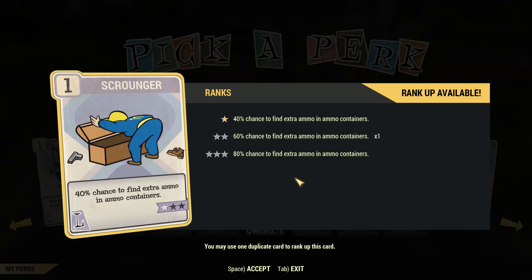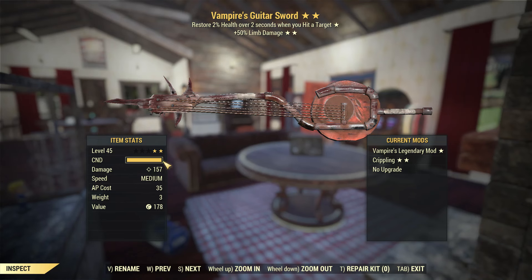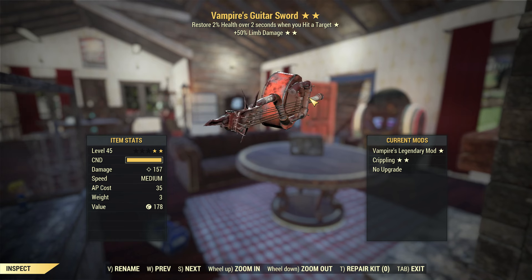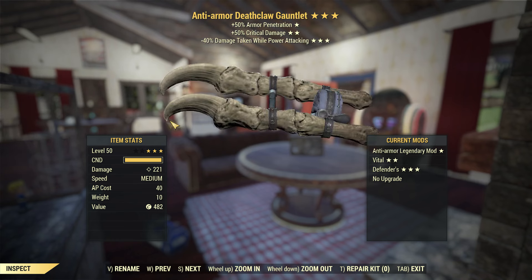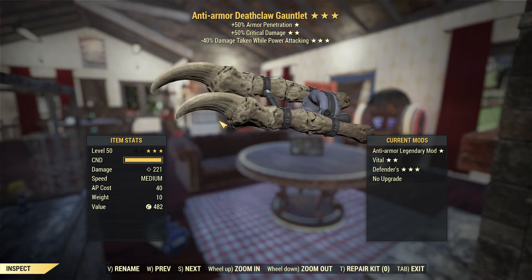Firstly, it's best if you have the conjure perk at max rank. Next you have to have a melee weapon. This vampire sword is really good because it does lifesteal. This anti-armor deathcore gauntlet is going to be a little bit too strong but it's still usable.